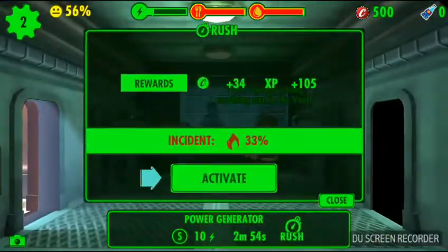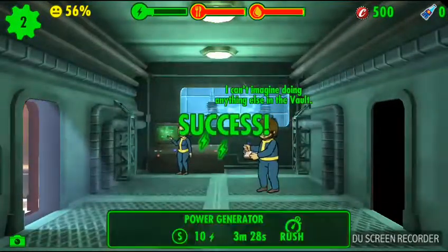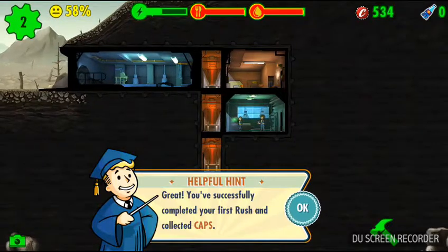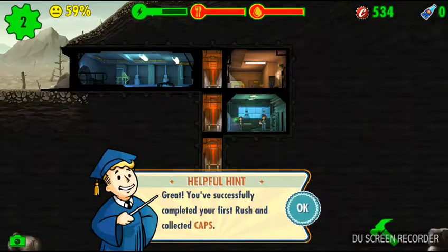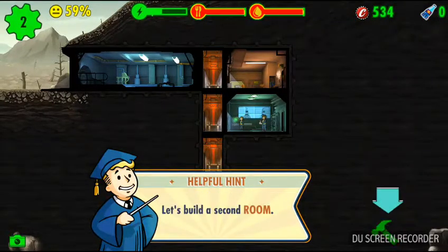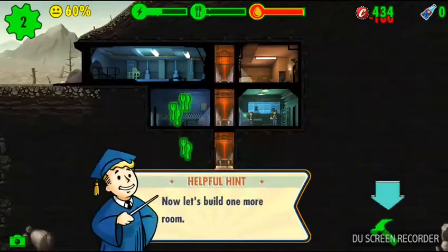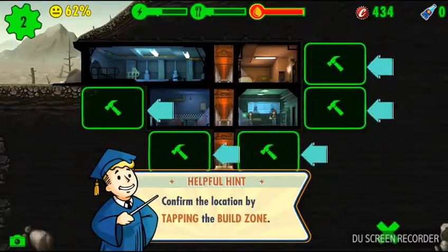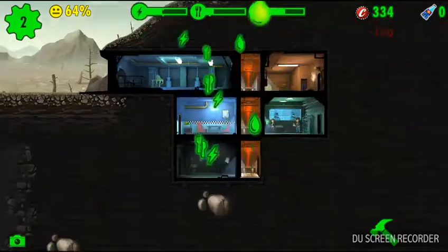Rush. If you guys want to see what the game says, you can just pause the video. You've successfully completed your first rush and collected caps. Let's build a second room — a diner. I do love food. Now let's build a water treatment center. Water is so nice to have. Let's build this here.